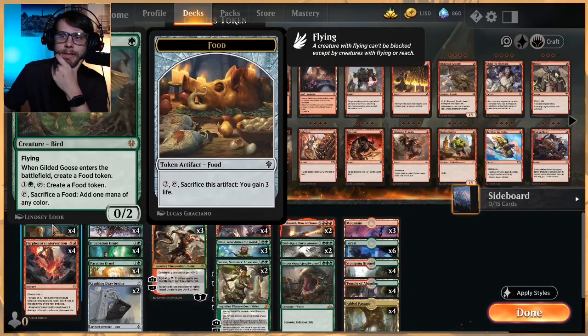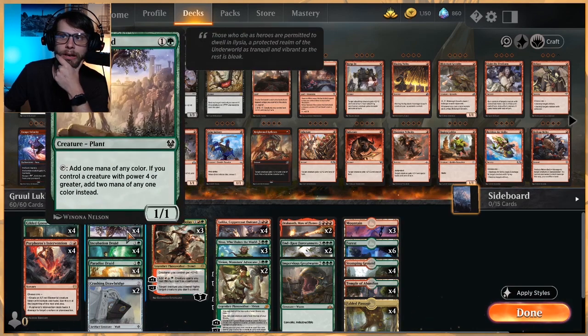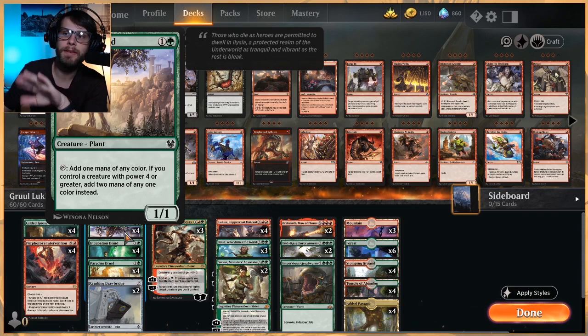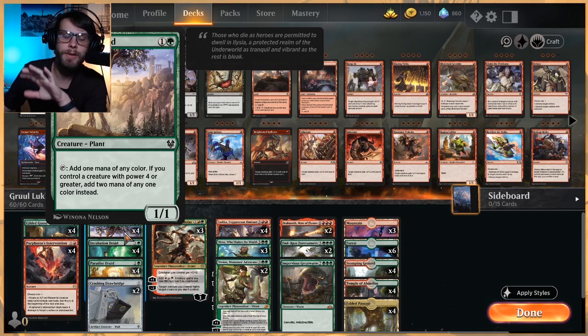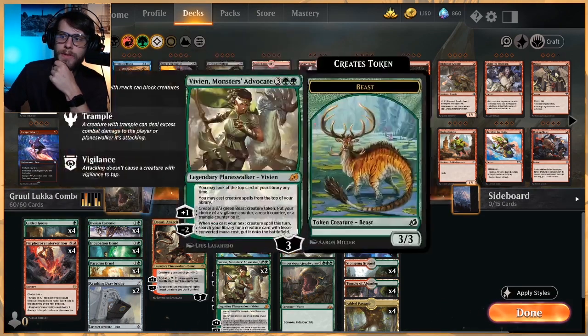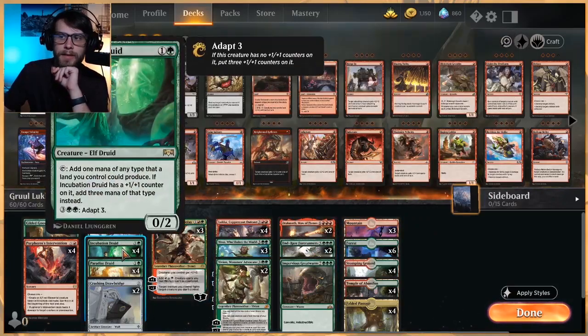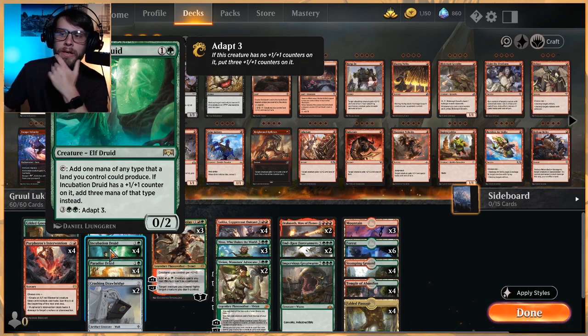Looking through the deck, all of our rampers: we've got Paradise Druid, Incubation Druid, Elysian Cariadid (I hope I'm saying that correctly), as well as Gilded Goose — all to help us ramp up. Incubation Druid is only going to add one mana most of the time, but if we've got a creature with power four or greater it adds two. That can build us up to where we could just play some of these in tandem, and it does something similar if you adapt it.